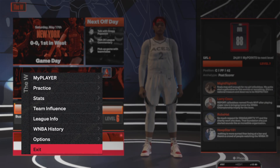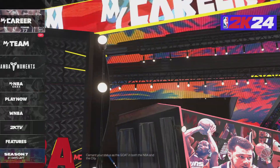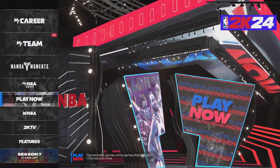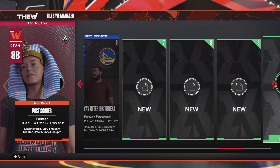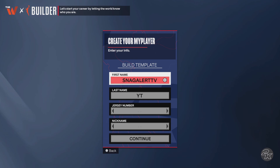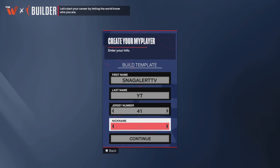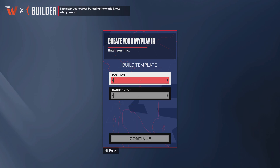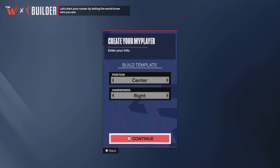First step: you gotta make a new player. That's the first step — make a new player. It doesn't matter what first name, last name, or number you pick. Click through. It doesn't matter what position you pick — whether you want to play center, point guard, or shooting guard.